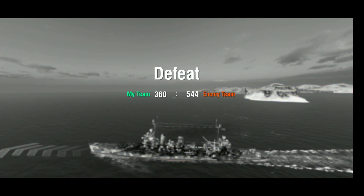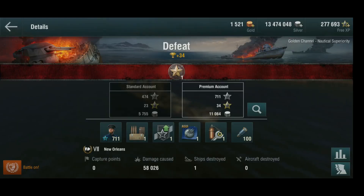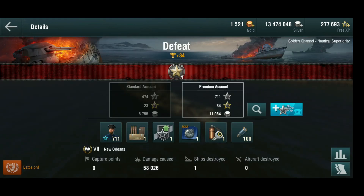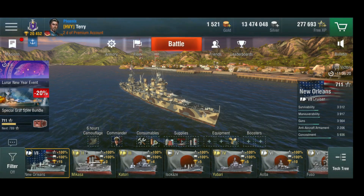Well, we lost that one. But that was kind of how I'd expect the Pensacola to play - not a huge difference. Definitely can't broadside battleships. We definitely overextended there and they were paying attention, not just to the center. 60,000 damage is not bad - we did come out top of our team, just by a small margin. That Leningrad murdered everybody. 43,000 damage, good fire damage - five or six fires. That's usually what I get with the Pensacola as well, so yes, similar to the Pensacola.